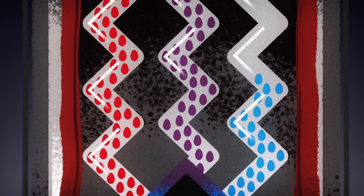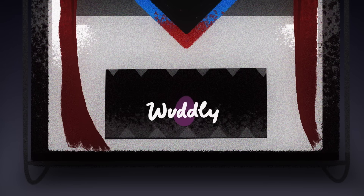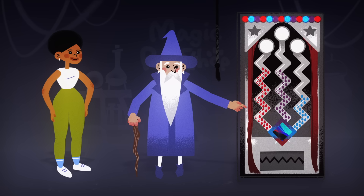It takes 100 eggs to make a single animal in genus Wudley. When 100 eggs are placed together in an incubator, they undergo egg fusion and combine in the following way: blue and purple combine to make red eggs; red and blue combine to make purple eggs; and red and purple combine to make blue eggs.